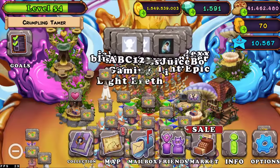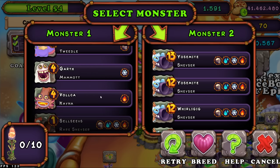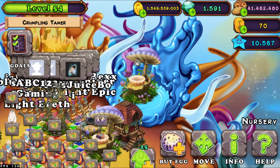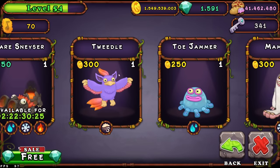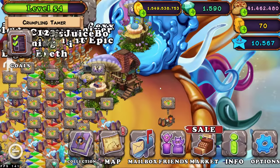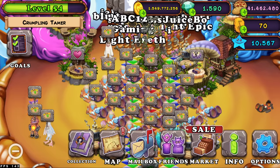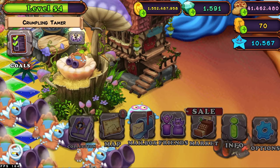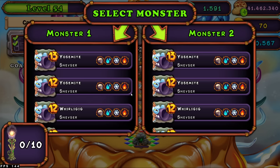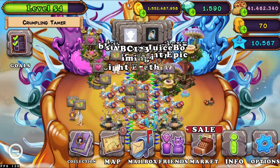On to the last island, which is Fire Oasis — we're going to be breeding Maw. The combination is Toejammer and Mamat. Once you have a Toejammer fed to level four and Mamat ready, go to the breeding structure, do Toejammer and Mamat, and there we go — we got Maw.